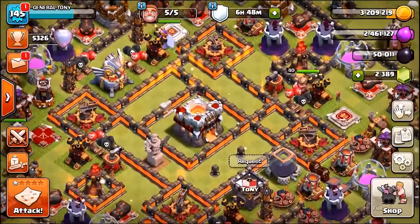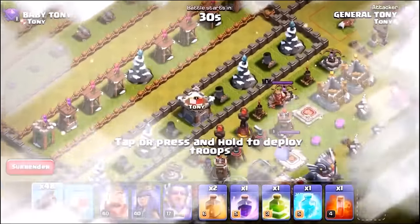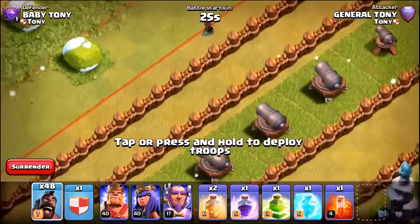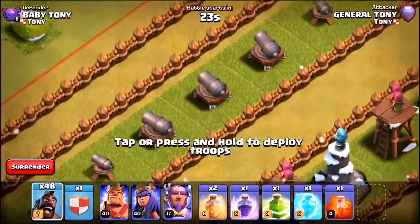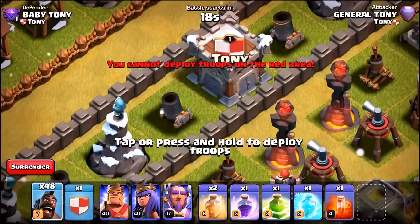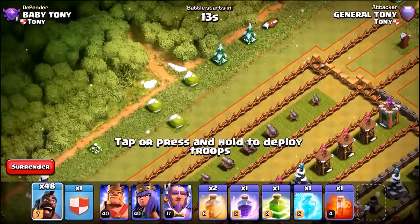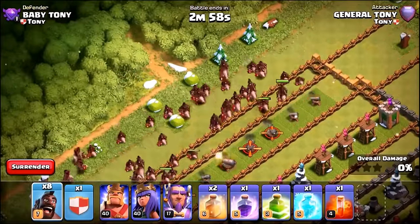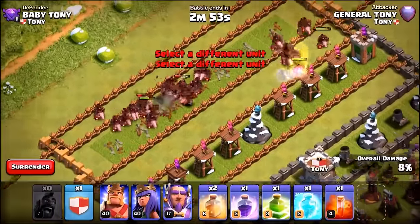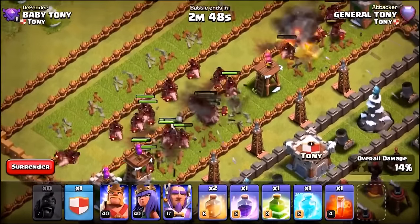We're going to attack my Baby Tony base. This base is called the Barricade — there's basically a barricade, then a line of defenses, then another barricade, then another line, and so on. We're going to drop all the hog riders in on the barricade and see what happens. They're hopping over the walls — every single one of the level 7 hog riders.